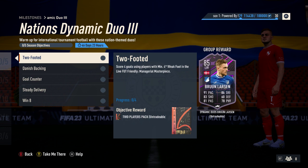He's the first of the two players you're competing for in this milestone. As normal, we have five different criteria for this pair of players. The first one earns a two player pack for the two footed item — you have to score four goals using players with a minimum four star weak foot in the life of a friendly managerial masterpiece, which is online against other players.